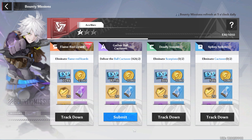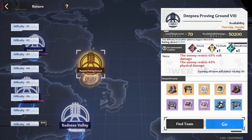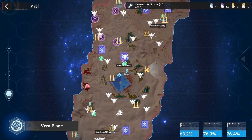Then knock out your fort bounty for the day. I'm going to go with Vera due to Starweave Knight. Next we have vitality, starting with Joint Operations. Today we have access to Boots and Sadness Valley — both dungeons are pretty good, especially if you have an ice or fire team, so you might even want to use a few vitality solutions.